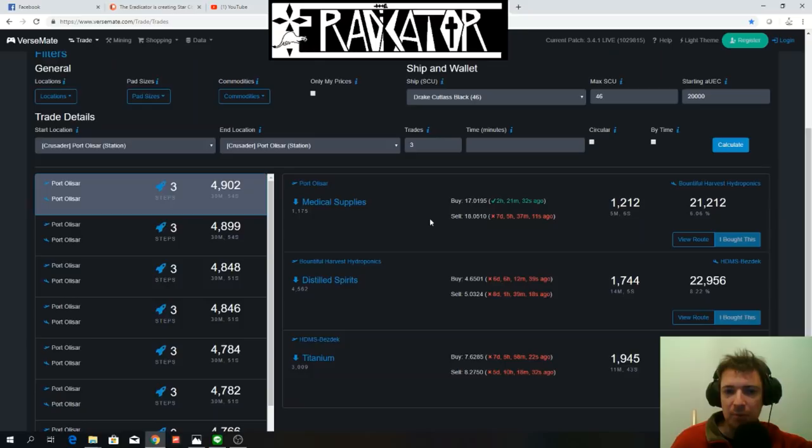Another thing you can do: very often there are also delivery missions. Always check out the Mobilas — see if there are any delivery missions from Crusader all the way to the moons of Hurston. Sometimes they can go up to 8,000 or 9,000 Alpha UEC. In this case, it's going to more than double your money, so you really want to check that out.